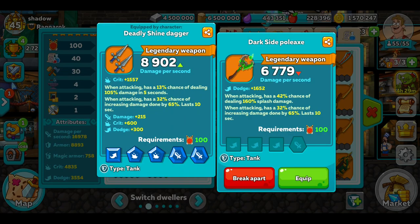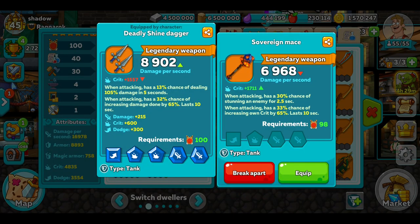I find it a lot better to use ones like this — when attacking, a 32% chance of increasing damage by 65%. Because no matter what, if that 32% chance comes off, it's going to do that extra 65% damage for 10 seconds no matter what. It's not relying on a random dice roll for you to hit a crit. So your 33% chance of increasing crit by 65% becomes a lot less effective.